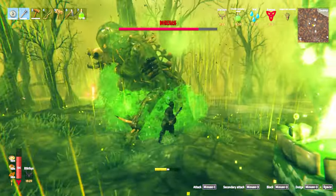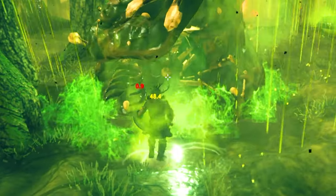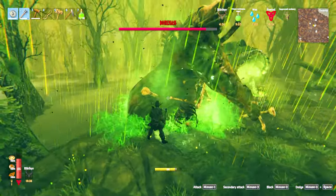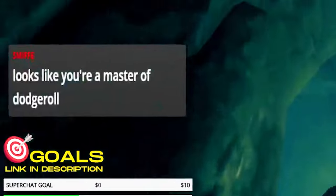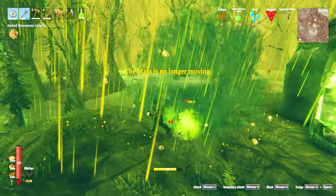When he vomits, get around the back and go hard with your mace. If you get there quick enough, you can use the middle mouse button special attack. When he swings at you, you need to time your dodge roll well. Repeat this process and you'll have no trouble killing Bonemass.